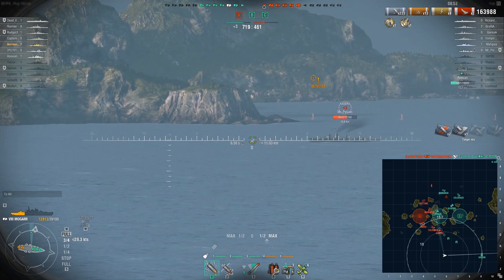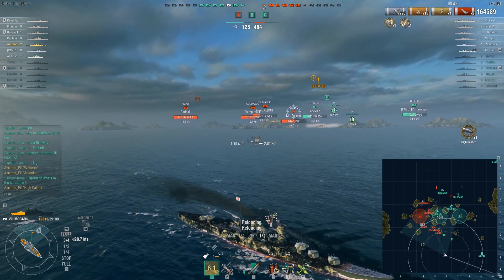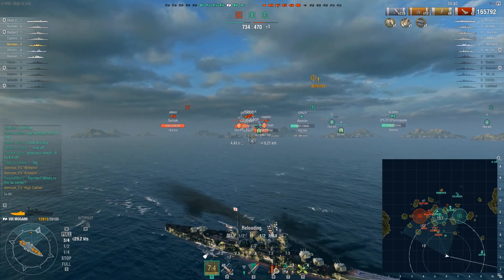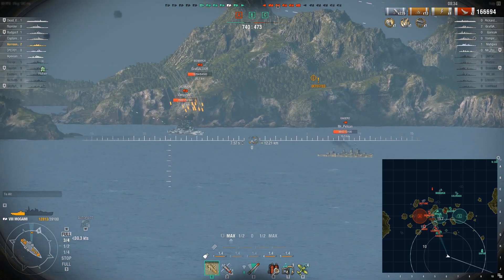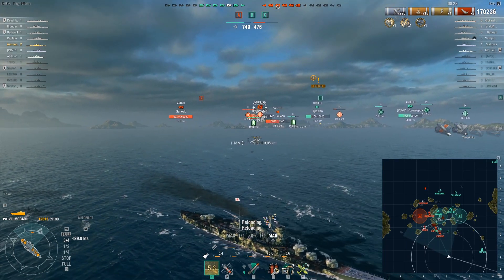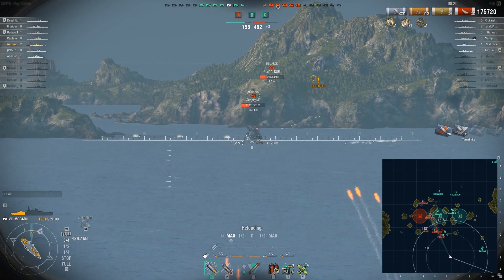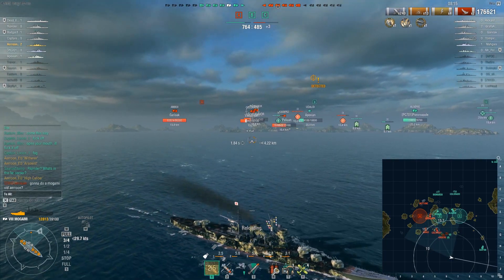Okay, this salvo wasn't as good. So I switched to the Kongo over here because, first of all, the Colorado is behind the island, and second of all, the Kongo is showing a broadside. That's a high caliber. Unfortunately I missed my salvo, so I'll take another shot at the Colorado. And I start turning away. What you need to do on this ship to be successful is you need to dodge a lot, but you also need to make sure that you actually end up firing your guns.